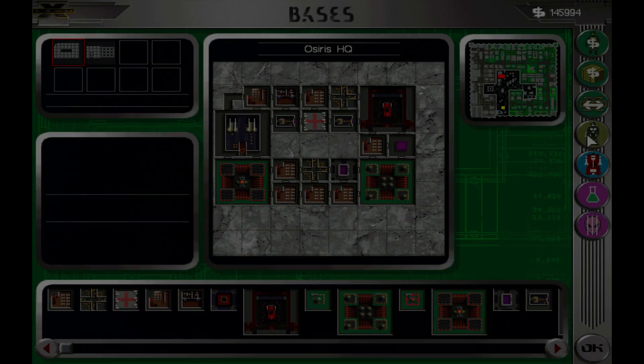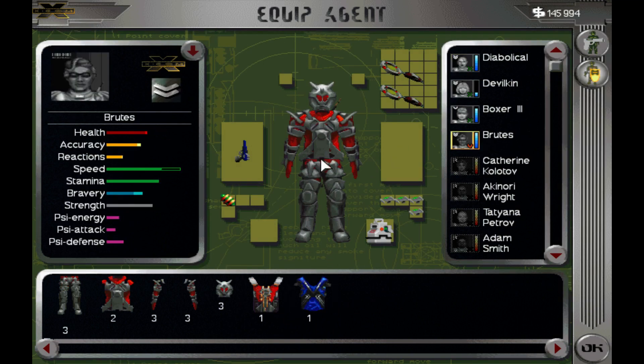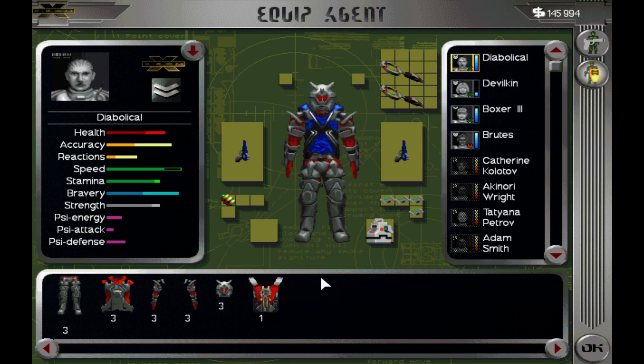Let's look at the armor. Oh, there it is — it's blue. Brutes... I think you get — are you the oldest? Or Devilkin? Or Diabolical? I think Diabolical has been around the longest. Look at his skills. Yeah, Diabolical — here you go, have some blue stuff.